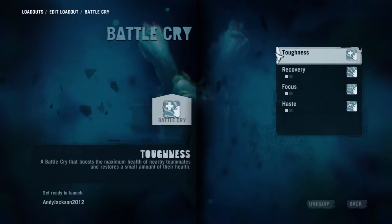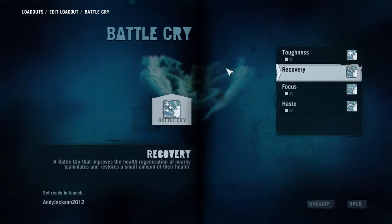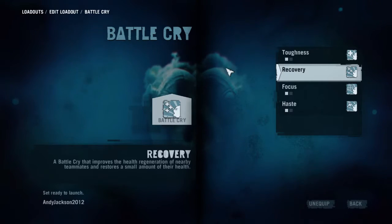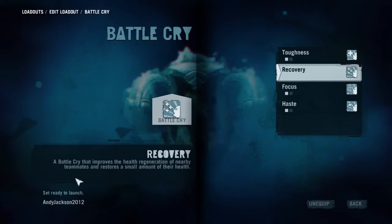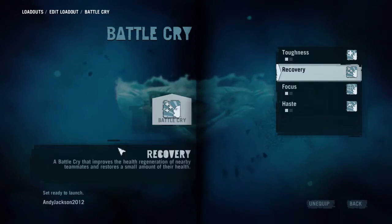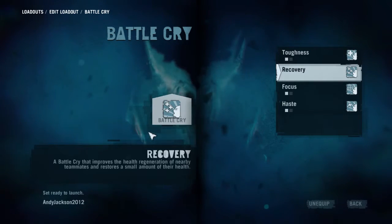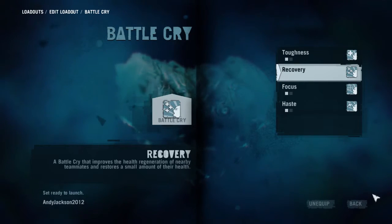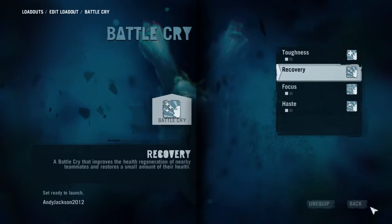And with the battle cry, I always go for recovery. Because what it does is, if anybody's near enough to hear your battle cry, it boosts their health regeneration. So if they're starting to die and they're getting red and about to die from another bullet, and I hit them with a battle cry, they'll jump up and be able to take another round. So they can crouch down, get out of fire, and save themselves. It's a big help to be able to increase the health of everybody.